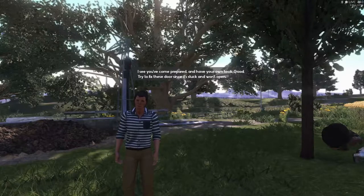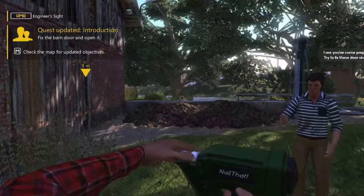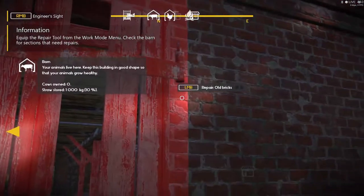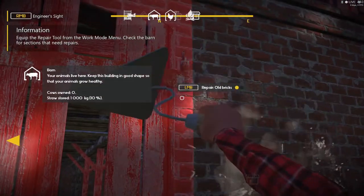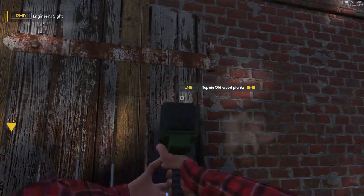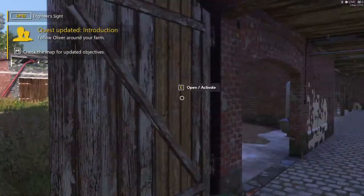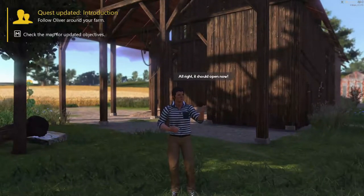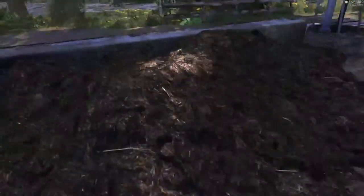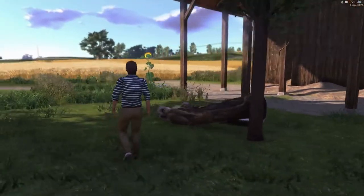I see you've come prepared and have your own tools. Good. Try to fix these doors since it's stuck and won't open. Hold the right mouse button down and it shows you what needs to be repaired. Alright, it should open now. That looks like manure — yuck. It smells on a farm, I can tell you that much.